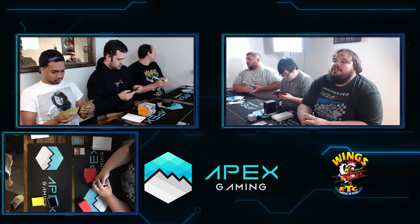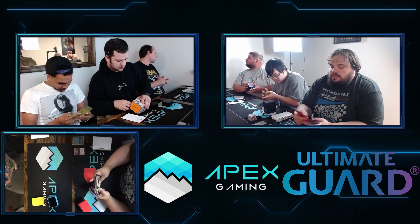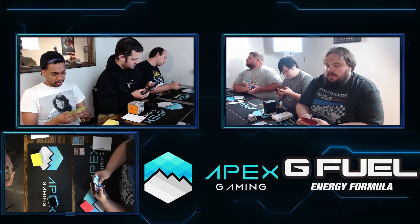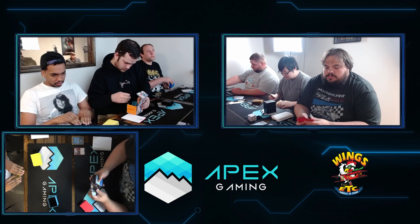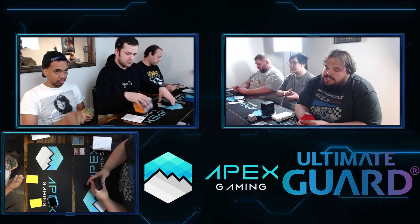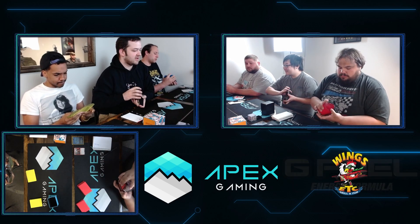Now let's look at Scotty Doolittle's sideboard for the transmogrify deck. We have one Yorion, Sky Nomad, three copies of Rest in Peace, two Supreme Verdict, three Rending Volley, three Mystical Dispute, one World Spine Worm, and two Sire of Insanity if he wants to switch up his transmogrify game. Sire of Insanity can be good in this matchup if it goes off, but it's going to be very weak to the four copies of Heartless Act in Bridges's list. Atraxa tracks most clearly as the best for that spot — not only does it give a burst of card advantage but you get to find Leyline Binding, which protects you from the combo.